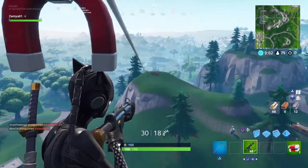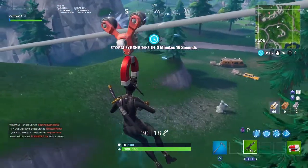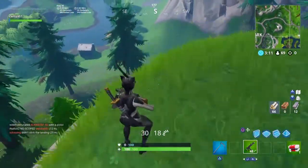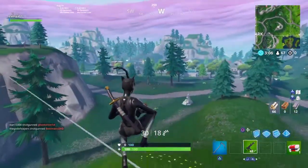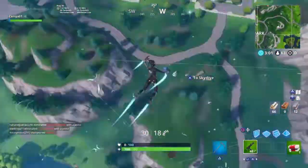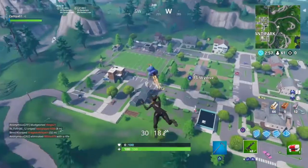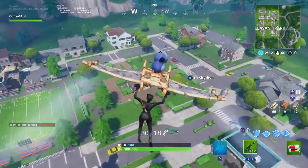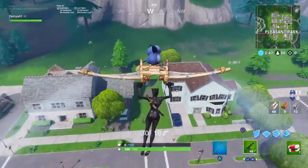Okay, there's someone over here - someone's mined it, there's a lot of mats. I think I'm gonna take a rift into Pleasant. Okay, we're right in the middle of the zone actually, so it's a good zone. Looks like there's people over at doghouse, and there's a guy down there - I'm gonna land at the blue house.